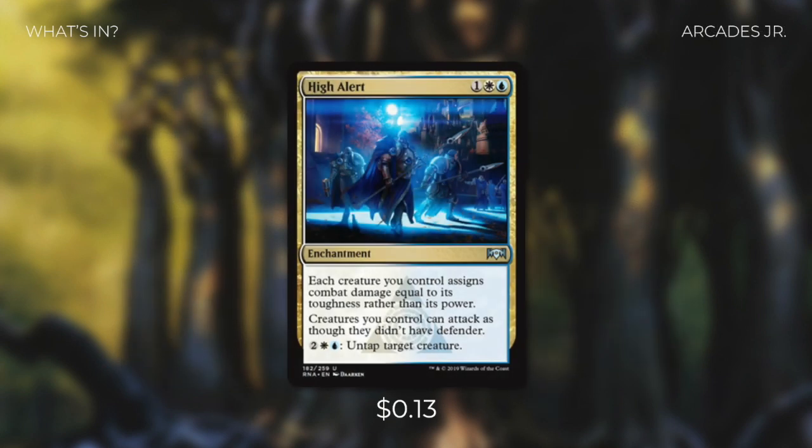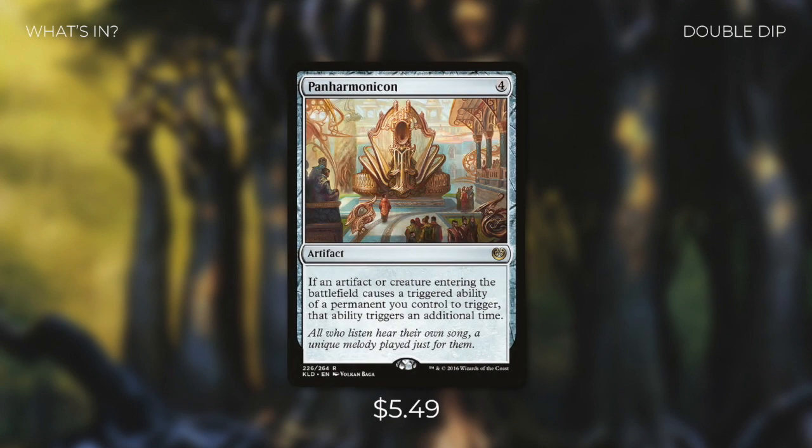Next up, we're going to be adding in High Alert, an enchantment that says each creature you control assigns combat damage equal to its toughness rather than its power, and creatures you control can attack as though they didn't have defender. This is a fantastic new addition — basically another form of Arcadis on the battlefield. And then we're adding Panharmonicon, an artifact that says if an artifact or creature entering the battlefield causes a triggered ability of a permanent you control to trigger, that ability triggers an additional time. So with this and our commander in play, we're going to be drawing two cards every single time one of our defenders enters the battlefield.